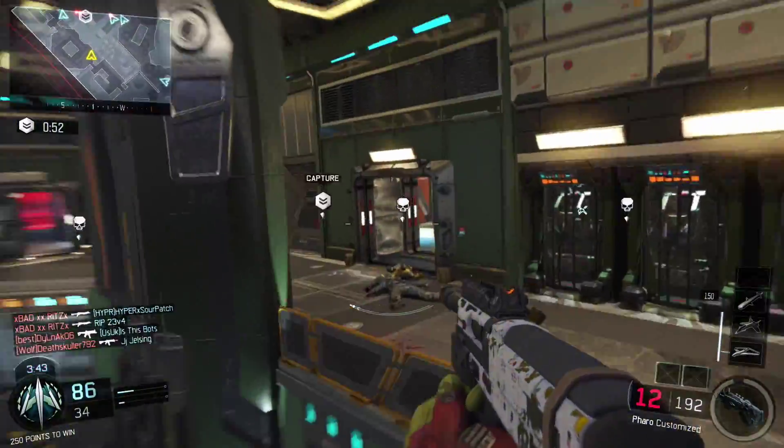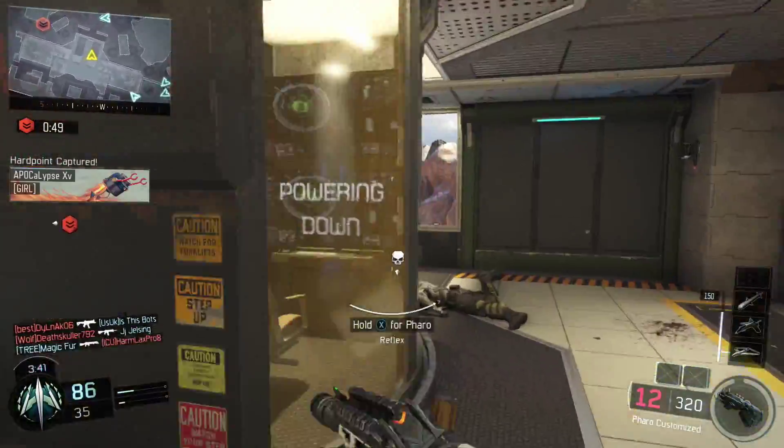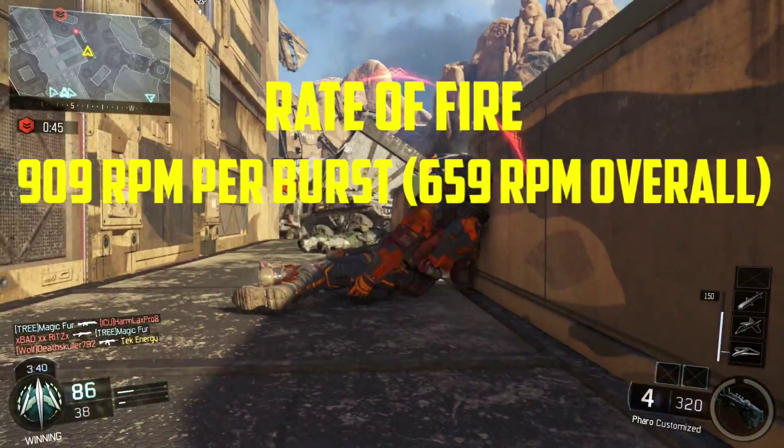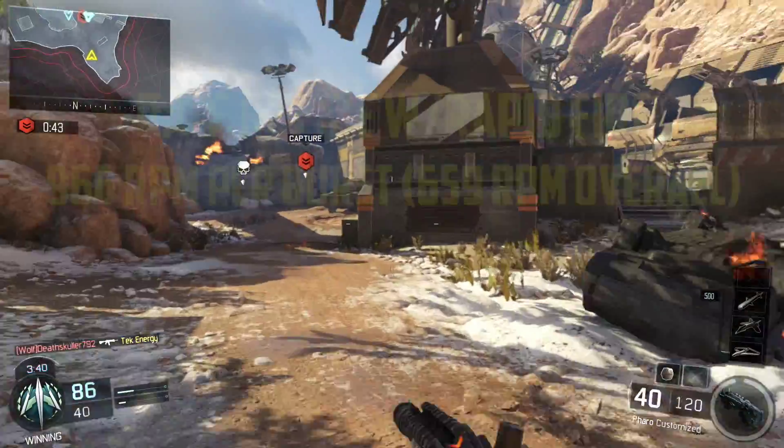I find this highly inconsistent considering that it is a burst SMG with delay between bursts. Sometimes you can drop a guy in one burst, and then sometimes it takes 2-3 bursts, depending on how many bullets are landed on target and how much time between landing shots. I find this very annoying and not dependable during gunfights.